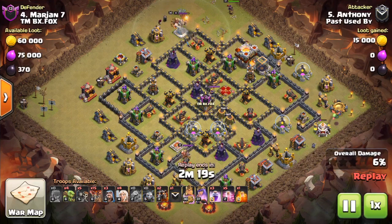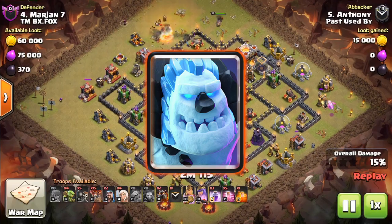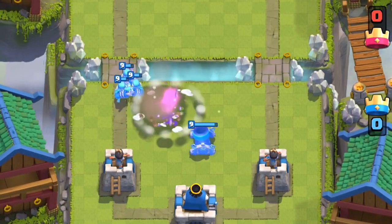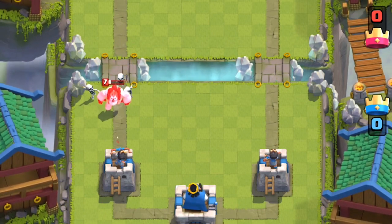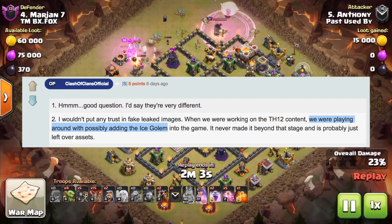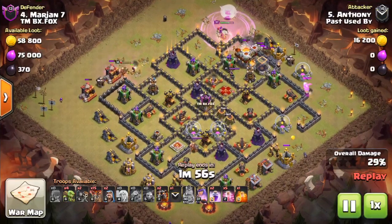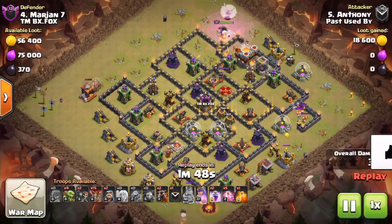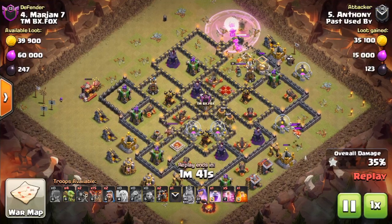Starting off with number one, the Ice Golem. Supercell was actually considering adding the Ice Golem to Clash of Clans. If you don't know what the Ice Golem is, it's a card from Clash Royale — basically a mini golem that, when it dies, puts out shards of ice that slow down everything around it. In Clash of Clans, it could probably slow all the defenses around it. Darian, a Supercell community manager, confirmed they were testing it but decided not to add it, at least for now. They went with the Electro Dragon instead for the Town Hall 12 update.